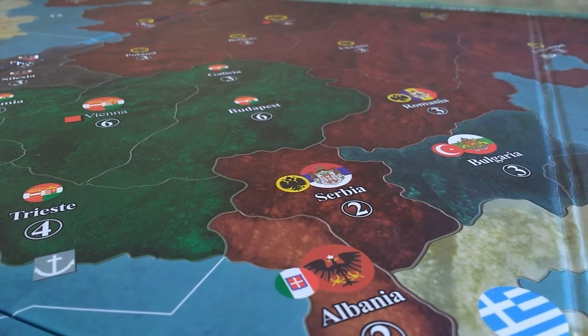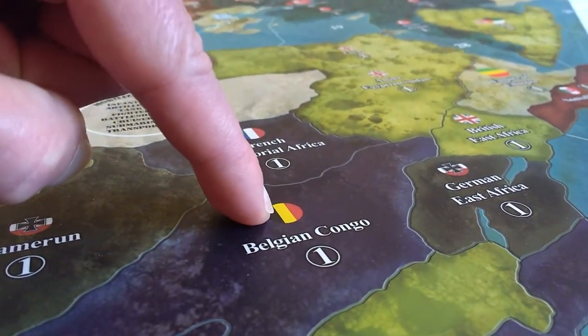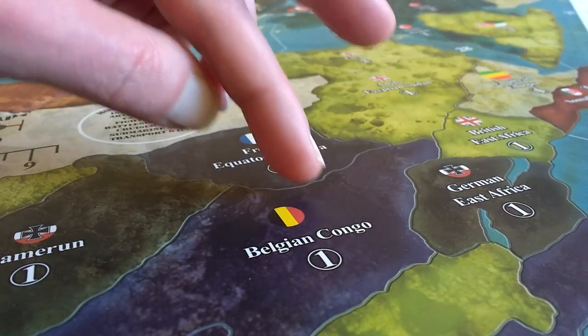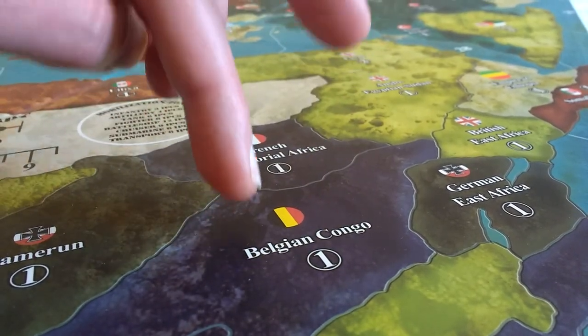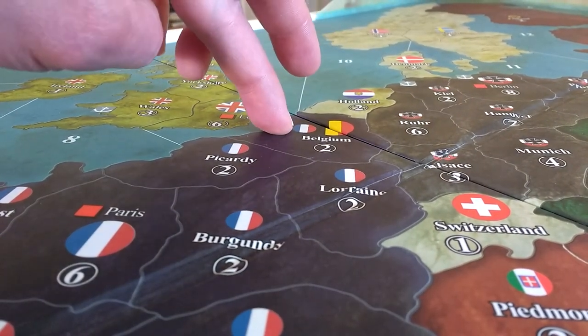Other slightly different cases to watch: Belgium Congo has a Belgian flag, but it won't be generating units because it's not an independent minor power — it's associated with Belgium, which itself is associated with France. Read those sections properly in the rulebook; it's much clearer there than me paraphrasing it.